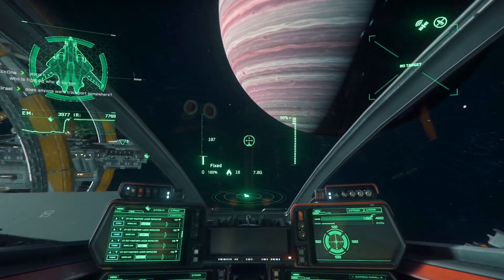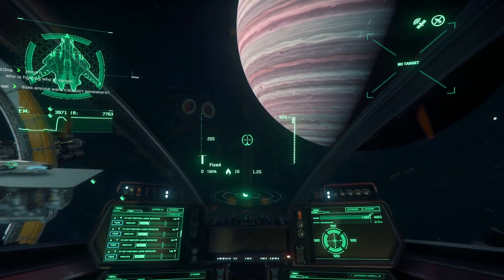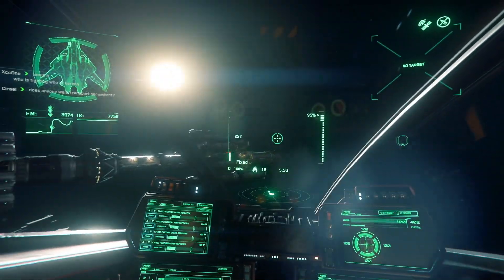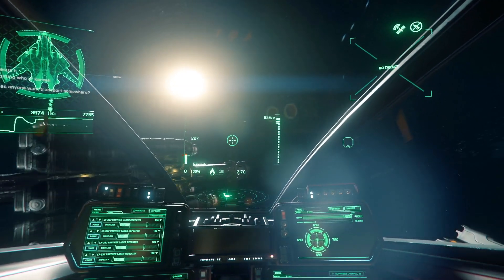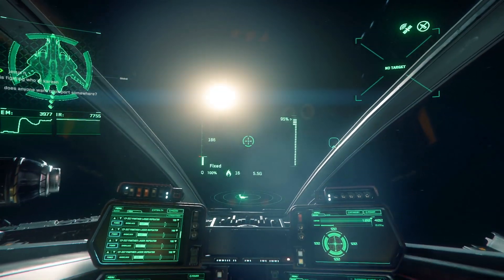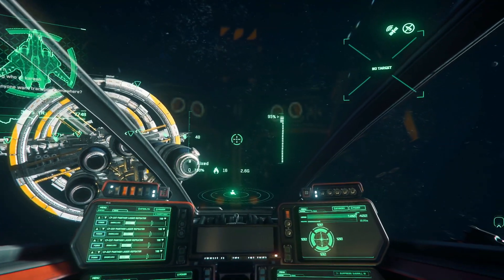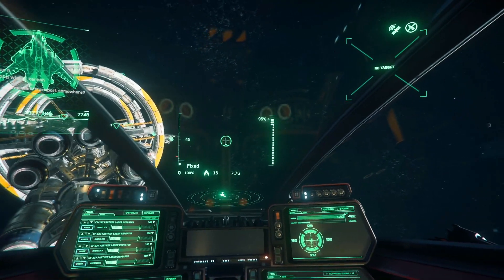Going forward, this is basically standard — we're holding forward and it's not going to let us go over the speed limiter. It basically does what it says on the tin: it limits your speed. We can actually set this on the fly as well.